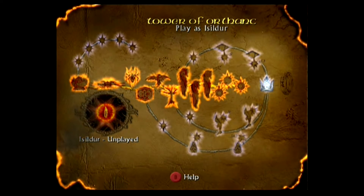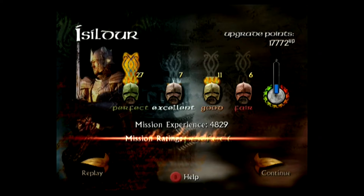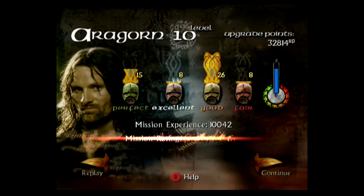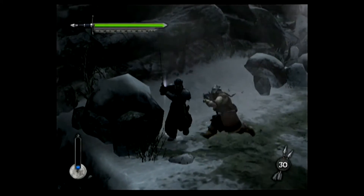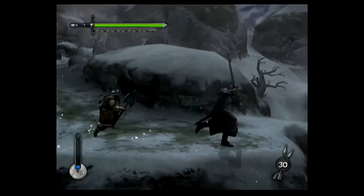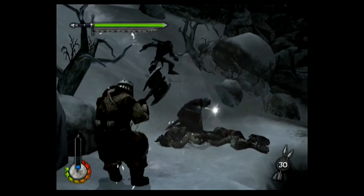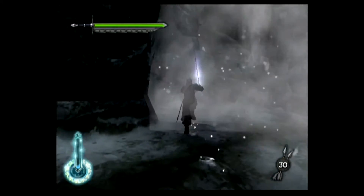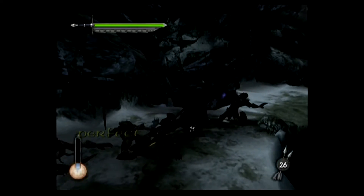Completing Tower of Orthanc just once unlocks Isildur as a playable character outside the tutorial and unlocks his own Tower of Orthanc. But first I'm going back to get perfect ratings with all four characters on every level. Isildur starts off at level 10 with all upgrades — gameplay-wise he is an exact clone of Aragorn, even taking his place in the levels and delivering all his lines. As a kid I remember being a little disappointed that the secret character was Isildur, since I'd got it in my head that it would be Gandalf because he can be seen fighting controlled by the AI in Balin's Tomb.